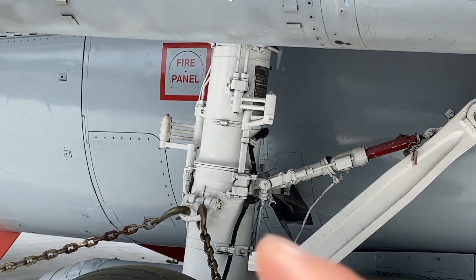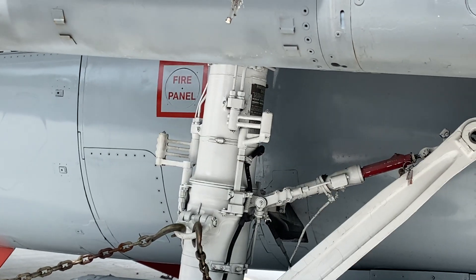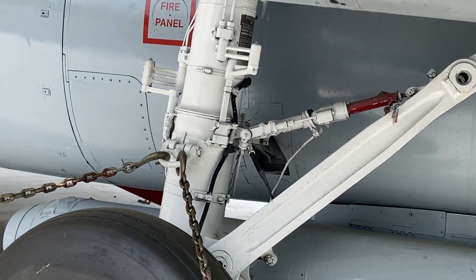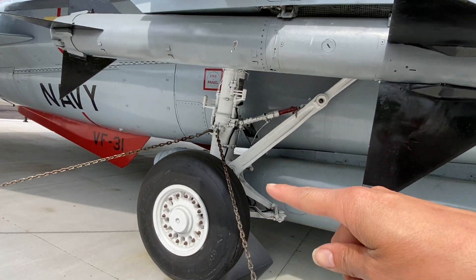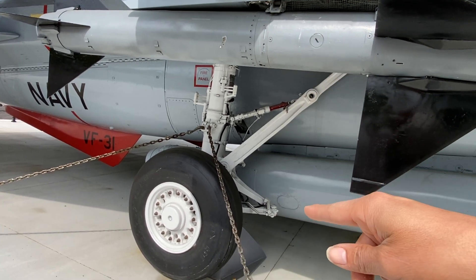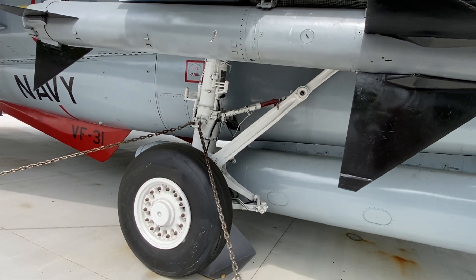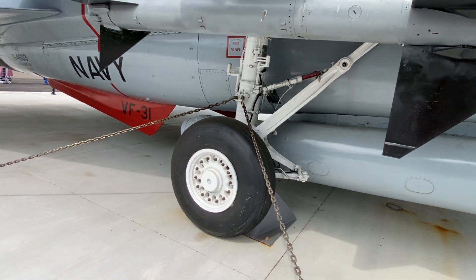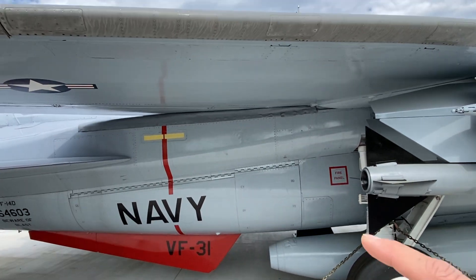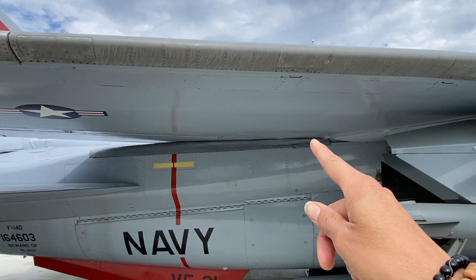You see these little swivels here, here, and here — those are hydraulics. They can move because that wheel needs to rotate. When that wheel rotates, the whole thing rotates, but it still provides hydraulic power to the struts and the locking mechanism.